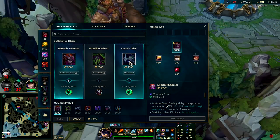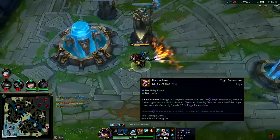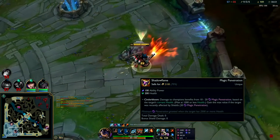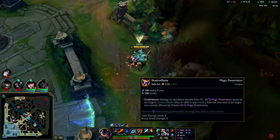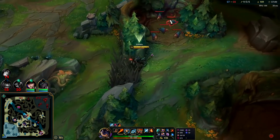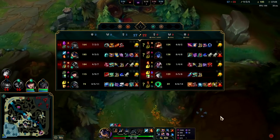I'll get Shadowflame then we'll go straight for Rabbadon's. Shadowflame is a very spicy item — magic penetration and HP. We need to get to level three R here; we're starting to burn through our lead by dying this much.